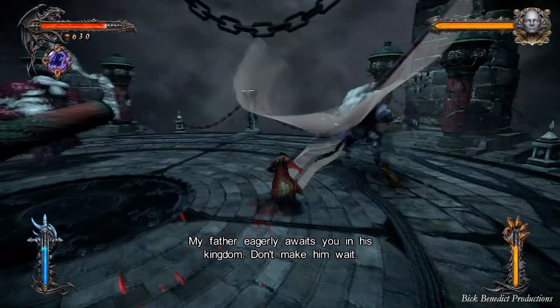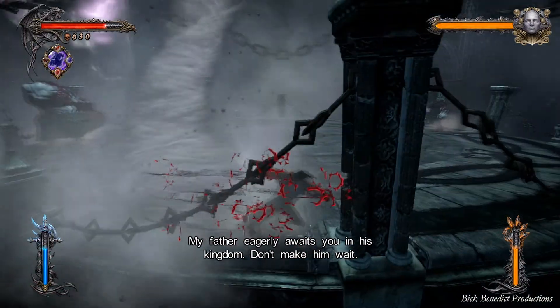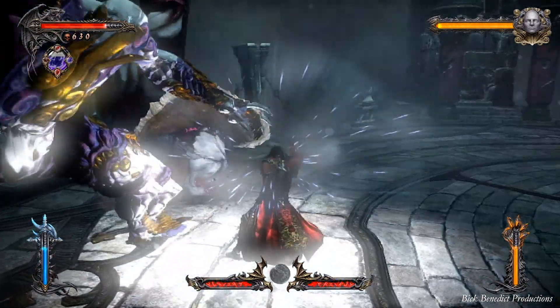Hello everyone. We're facing the Riders of the Storm here. They represent wind, lightning, and thunder. The guy to the left has a battering ram, the other guy has a sword, and the other guy has a spear.